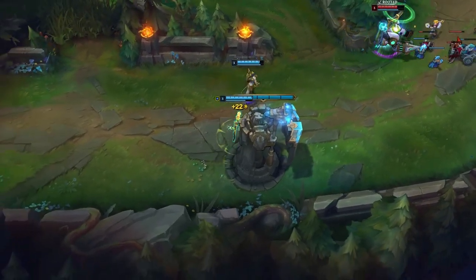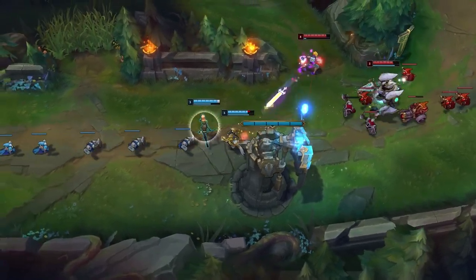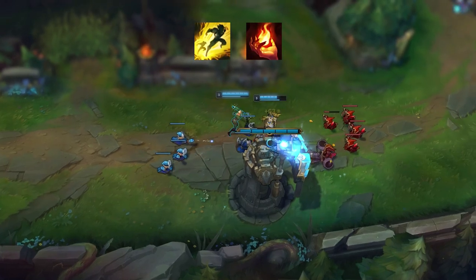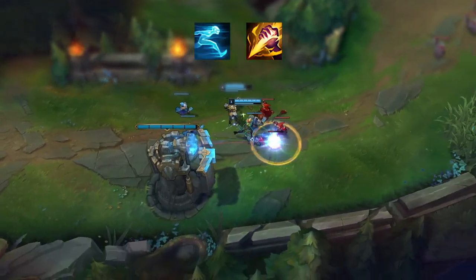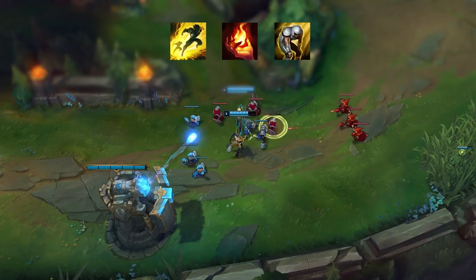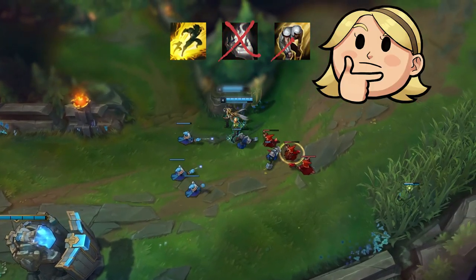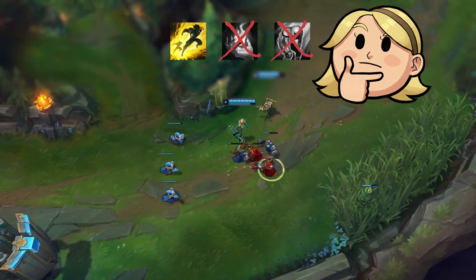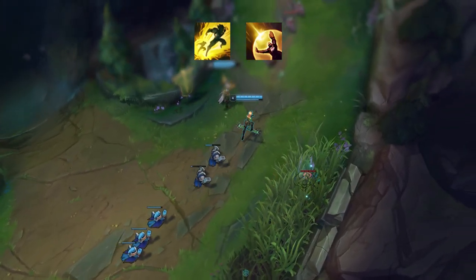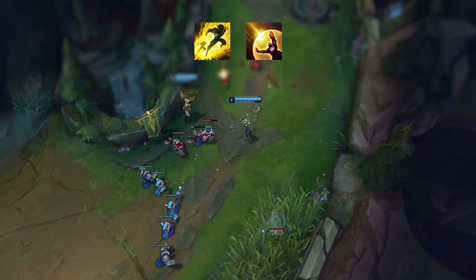Next let's talk about Summoner Spells. Unlike most champions where spells are a given, with Lux support I think a lot of people take the wrong ones — typically Ignite or Exhaust. The way I see it, if you're close enough to use either Exhaust or Ignite, you are way too close and not positioning correctly. I would personally recommend taking Barrier with Flash. It allows you to position better and stay alive more often, which is why I recommend Barrier and Flash on Lux Support.